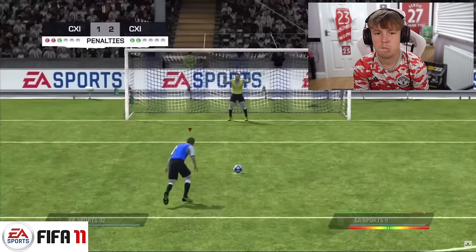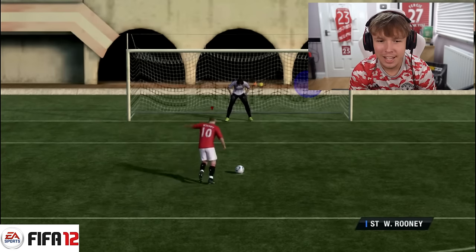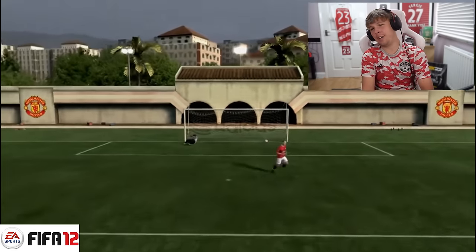FIFA 11 — a basic penalty tutorial from EA showing how easy it is to bang penalties. Just top right, straight out the back. FIFA 12 — you have to get into the green part of the bar. Bang — Rooney in the arena! What a throwback.